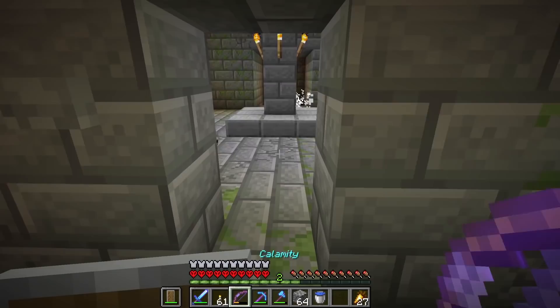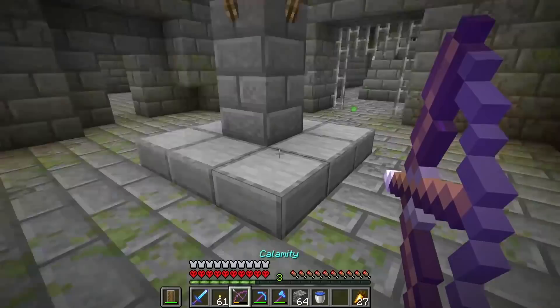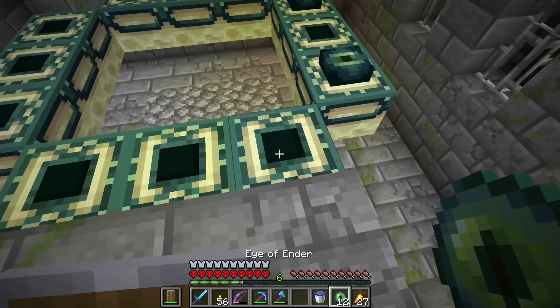I found it — I found the end portal room! Let's go. Oh, I'm full of silverfish. I must destroy the spawner! Silverfish everywhere! Attack on the silverfish! Please leave — please go. No! I knew you were coming out. We did it — how many Eyes of Ender do we need? I'm glad I bought more of these. One more — and we have two to spare. This is it. We're going into the End. We're going to kill this dragon.